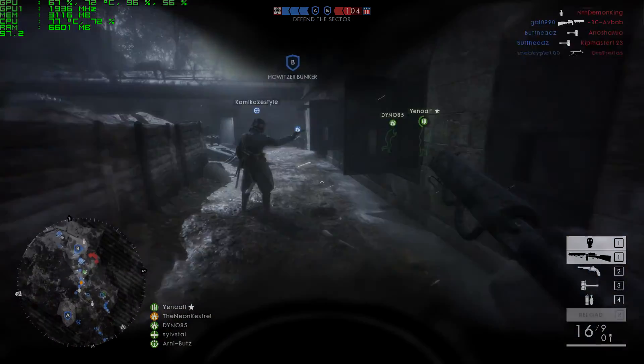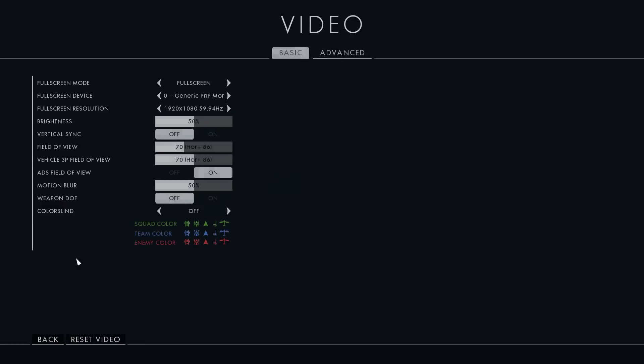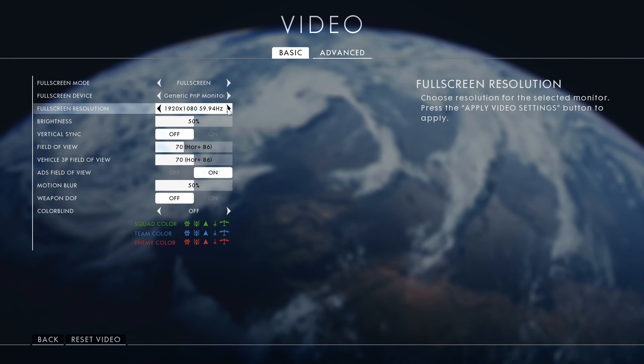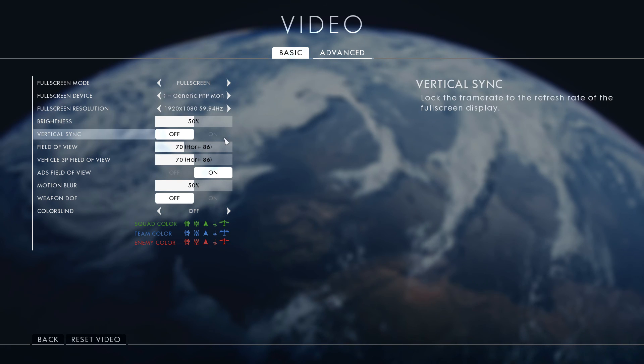Before we look at the FPS statistics, let's have a look at the options menu to see what settings I'm running BF1 at. I am running Battlefield 1 at a resolution of 1920 by 1080p — make sure the resolution you have matches your monitor's resolution for the sharpest image. Battlefield also allows you to change the refresh rate; you definitely want the highest refresh rate, but if you can't match it with frames, the game may seem like it's lagging.